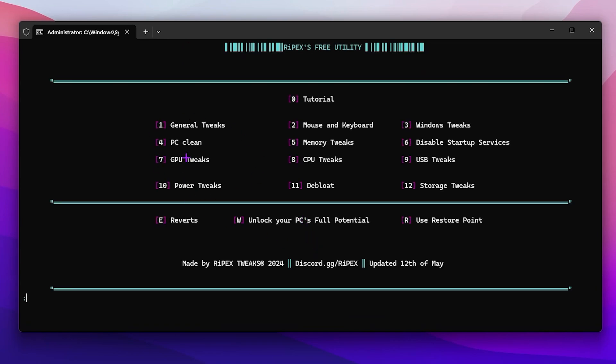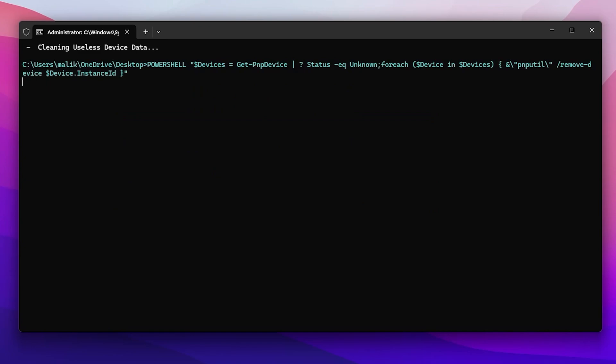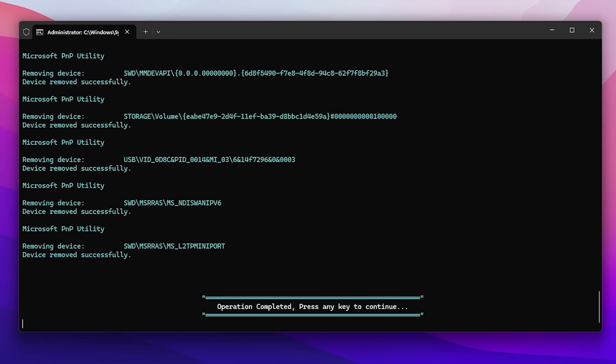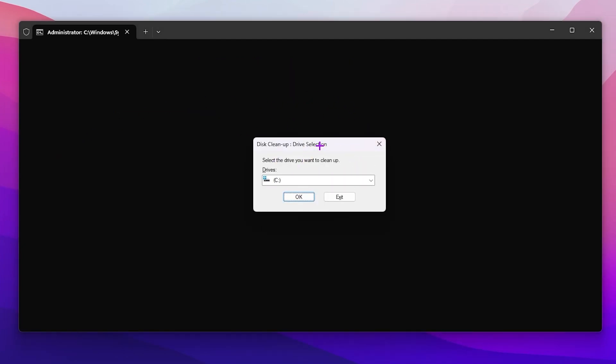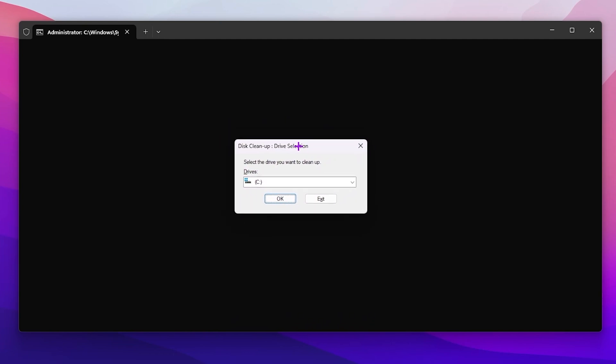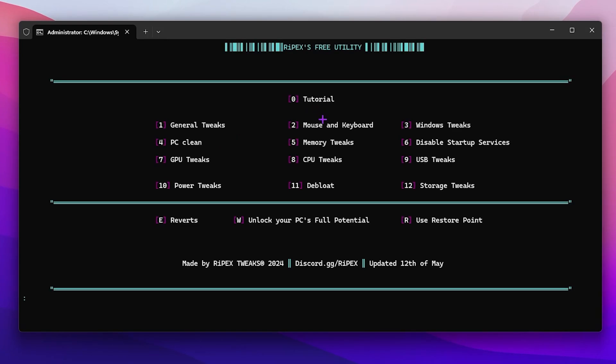For PC cleanup, press 4 and press enter. You will find an option to clean temporary device data — press 1 and enter, and this will delete all temporary files from your PC. For the Windows Clean Manager, press 2 and this will open CCleaner on your PC. You don't need to do this if you used the first option — click cancel and press any key to continue.